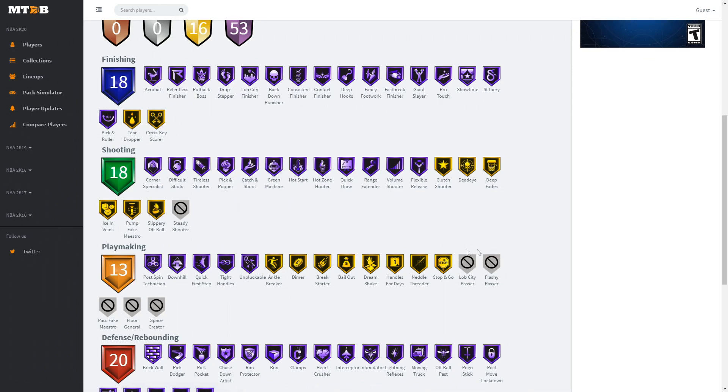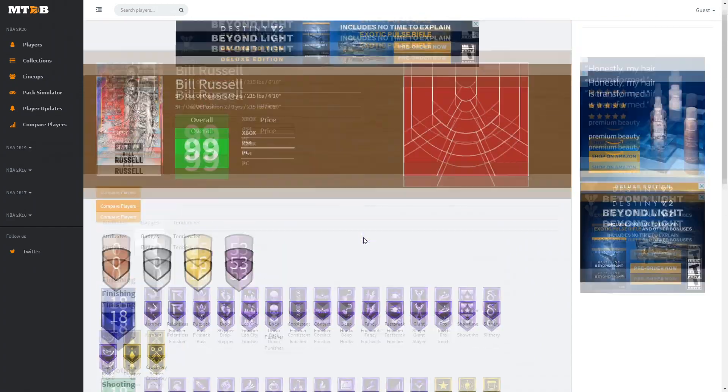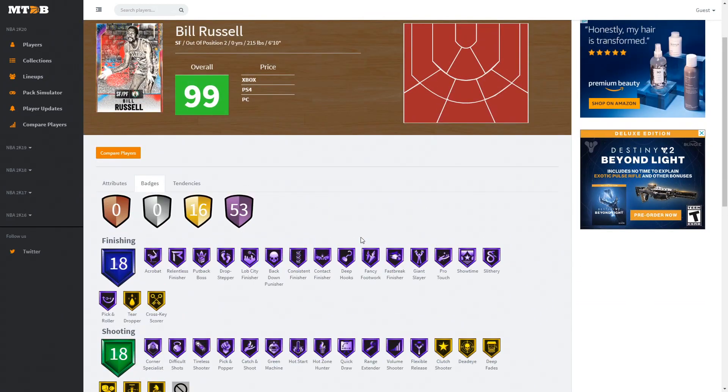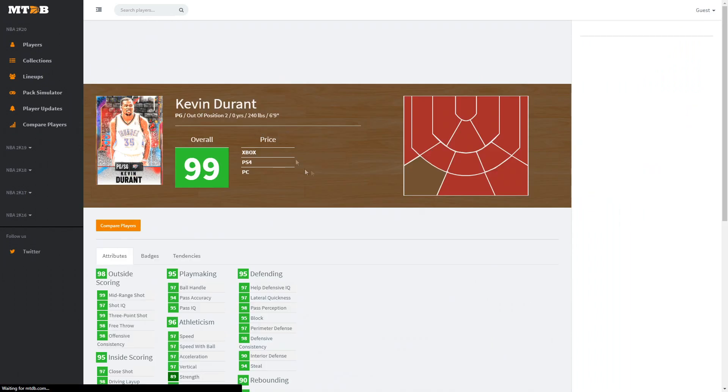Dead eye and deep fades are on gold, and post being, downhill, quick first step, tight handles, and unpluckable are gold as well — also handles for days on gold. This Bill Russell card is unreal — probably going to be one of the best small forward/power forwards. He's 6'10" with really good animations, so this Bill Russell is probably going to be an animal.